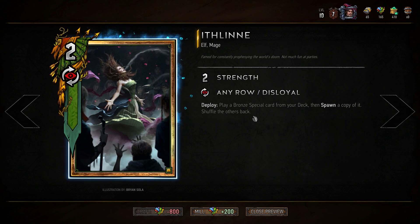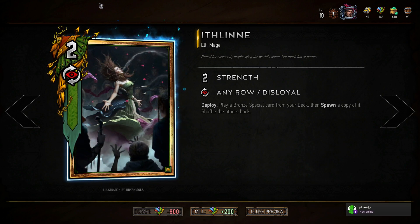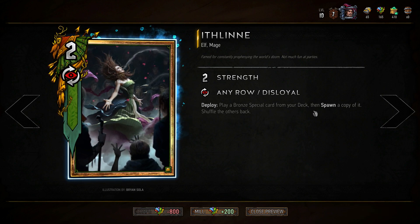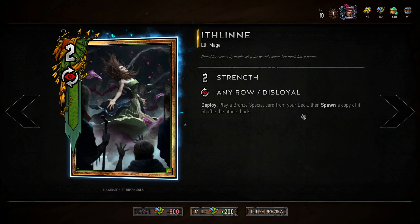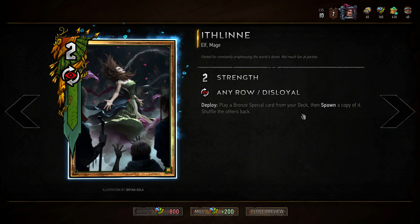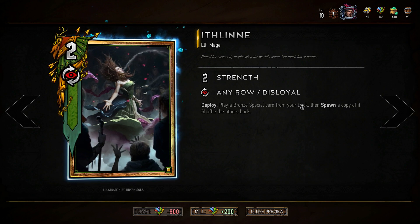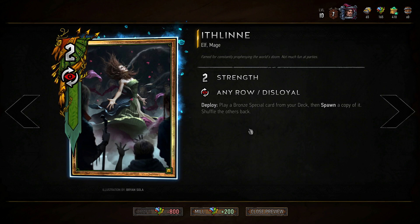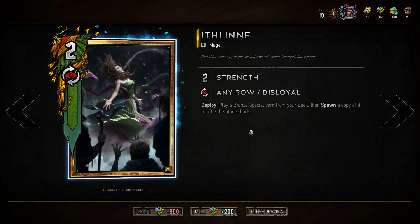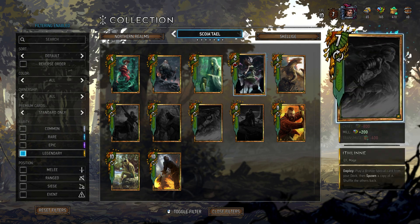The other Scoia'tael card worth mentioning is Ithlinne. She's being buffed from 2 to 4 strength as a disloyal unit. You give your opponent 4 strength, then play a bronze special card from your deck (targeted draw) and spawn a copy of it. With Scoia'tael's special card synergy, you can double-play cards like First Light — use one for clear skies and one for rally — or Adrenaline Rush to give resilience to two units, or Thunderbolt Potion to buff units. It's situational but powerful.